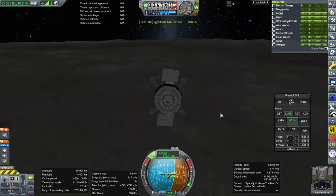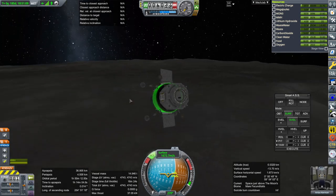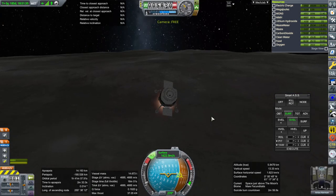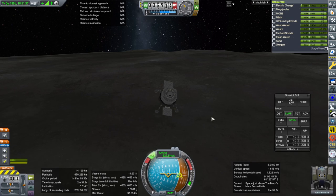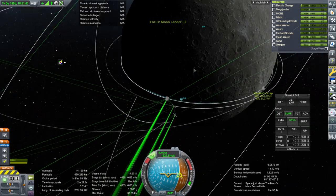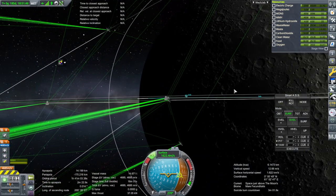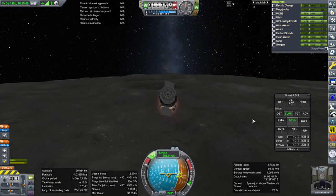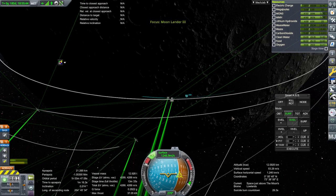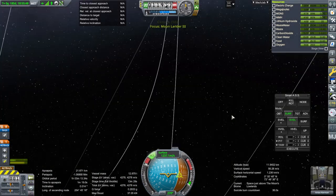Ignition failure — well it was just an ignition failure. We do still have the abort engines this time. That should do as much as I need to do. Landing over here will probably be fine. There's a crater here. Trying to maintain pitch so that we can get to this crater over here at the very least, but we want to have sunlight so I'm waiting for that.